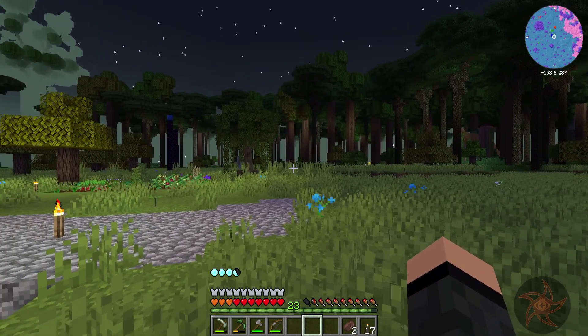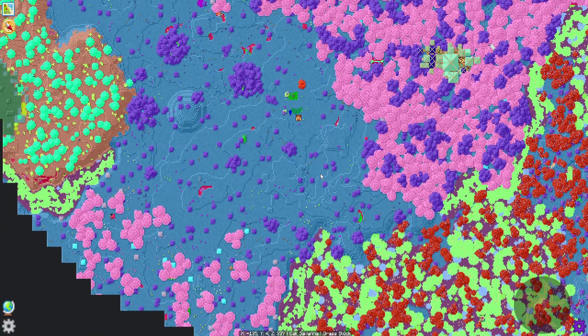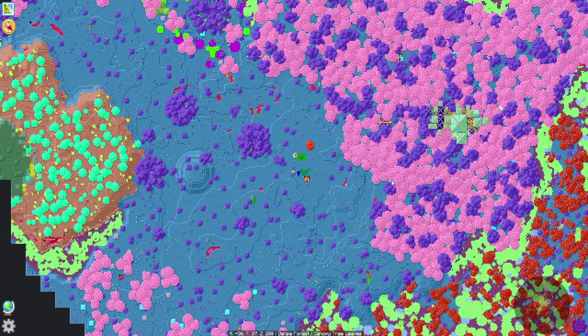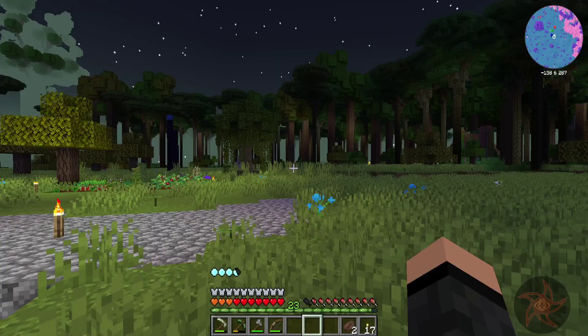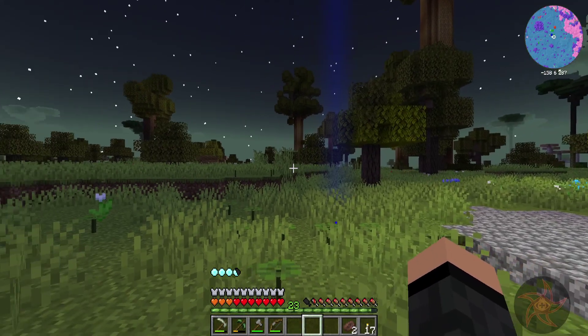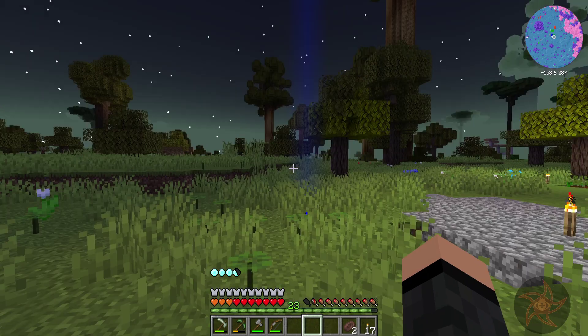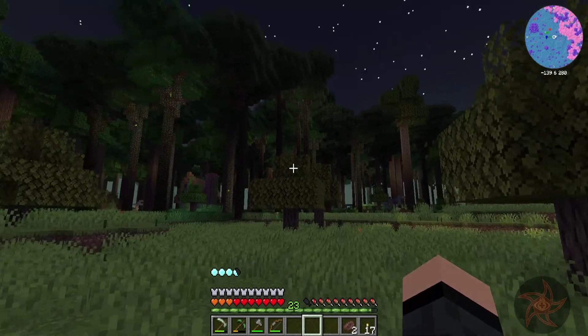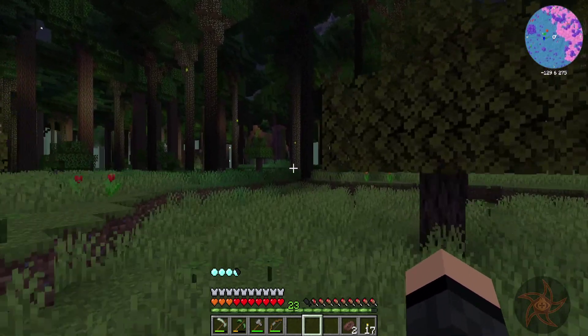My minimap is working again, kind of. There is a hollow hill directly to the west of us — it's just barely out of render. It's about as far away from us as the Lich Tower is.